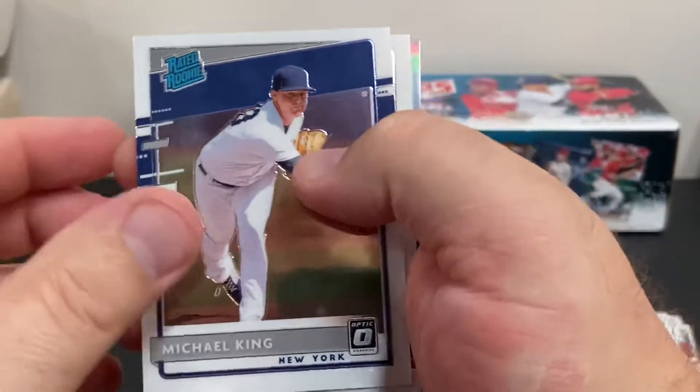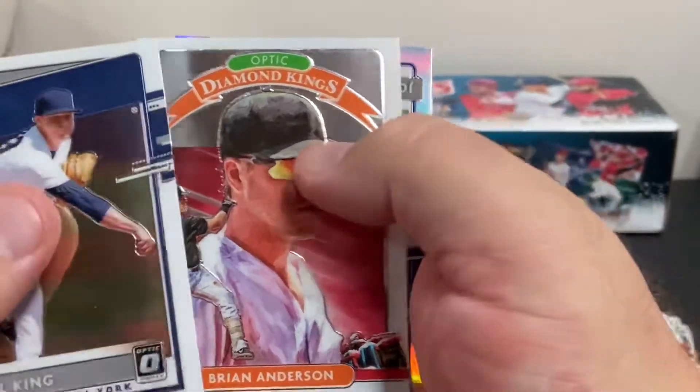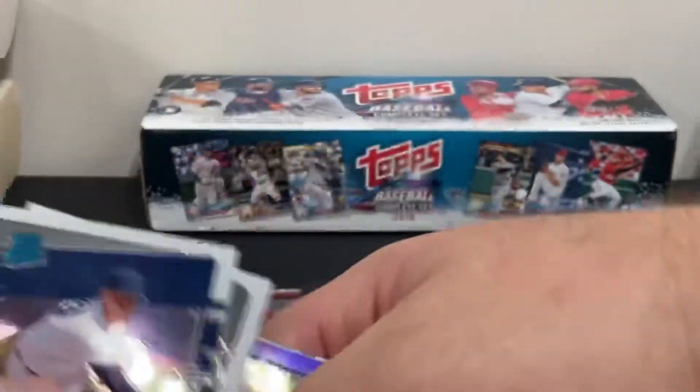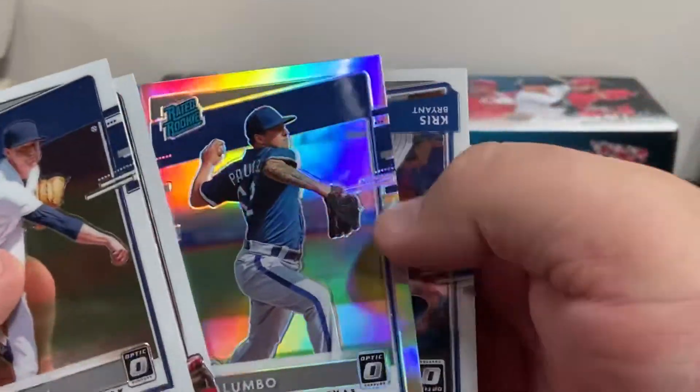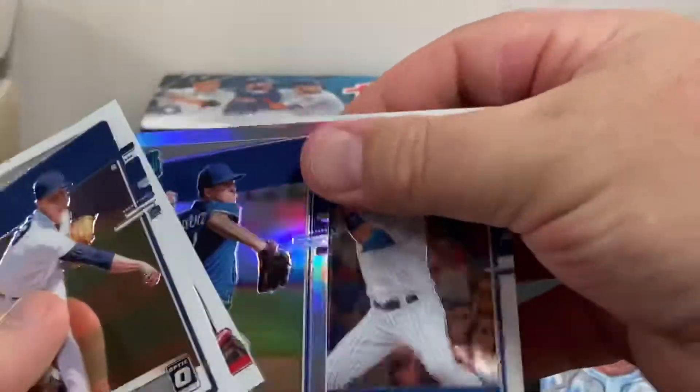Michael King, Brian Anderson, there's a Joe Palumbo — looks like a holograph card — and a Kris Bryant.